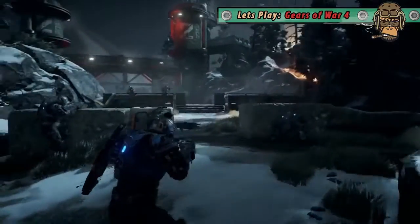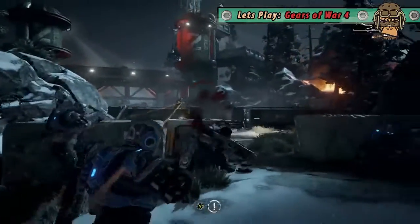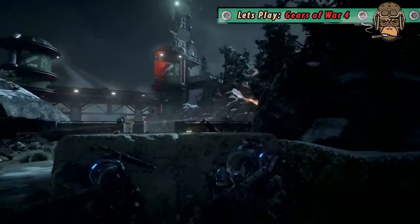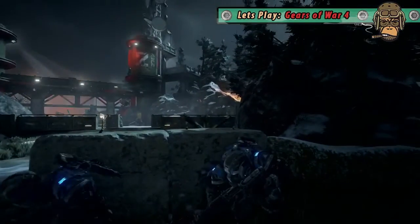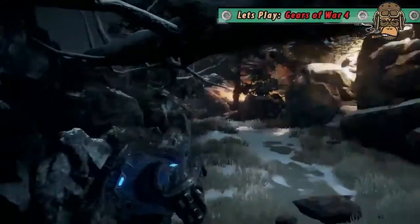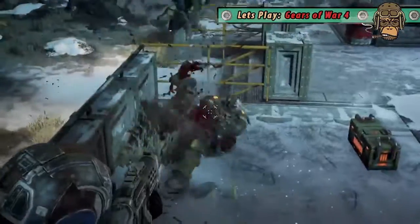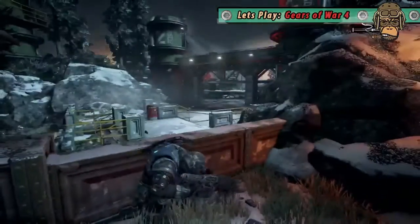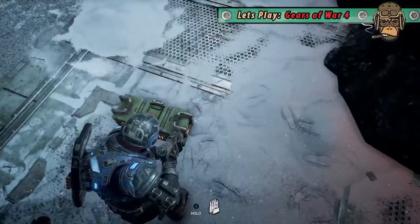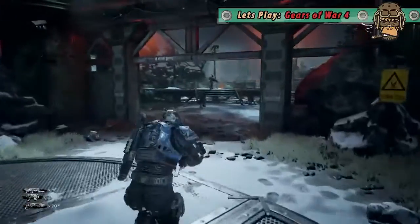Everyone seems to be in cover apart from me, who's standing up cheering like a lunatic. Is there a thing to do in cover? Yeah, press A to get into cover. So if you hold up and press A you'll jump over it; if you press left when you're at the edge of cover you'll dive out of it. A is the main button — you hold A to sprint as well, which is called roadie run, it's like a crouched run. Hold X for bullets — that's an ammo cache.